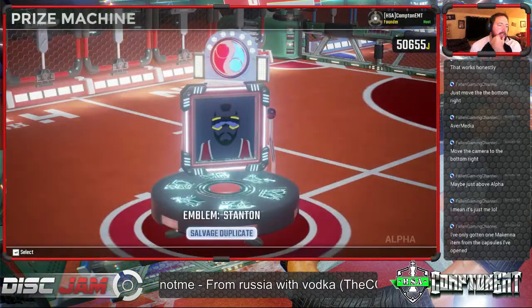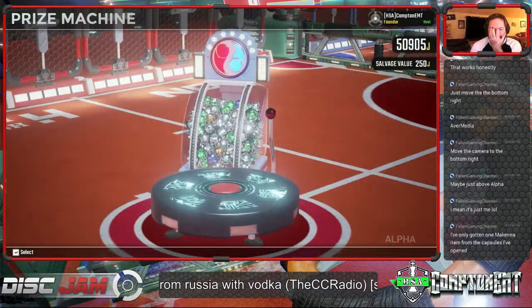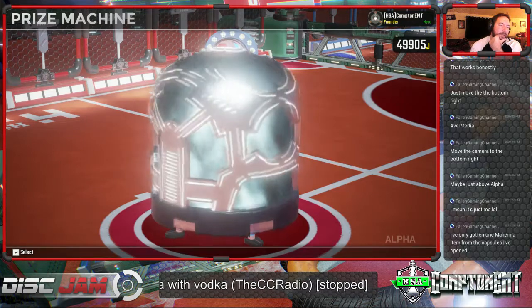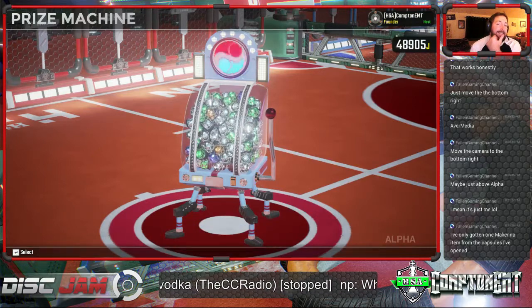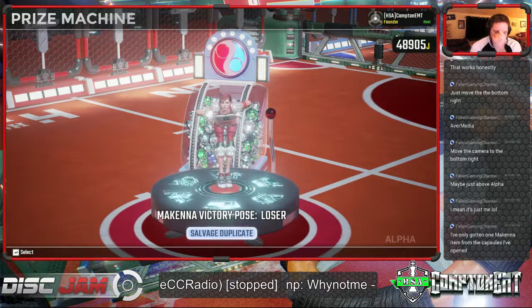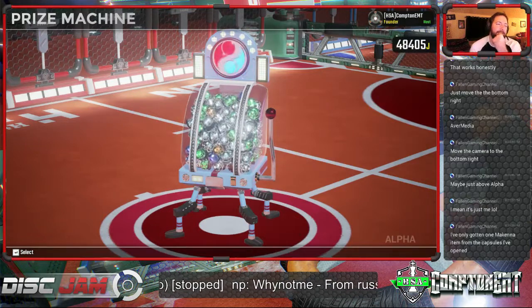Silver. Come on, man. Little white - Belgium. Flags and tags. Green, green. Oh my goodness, this is so bad. So many duplicates already.